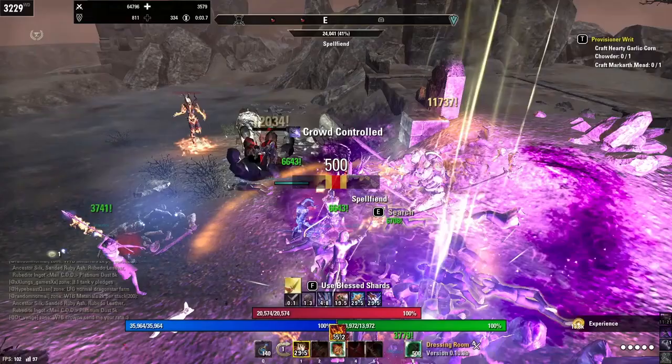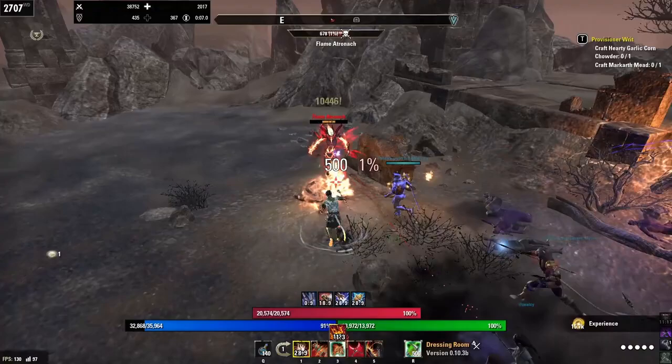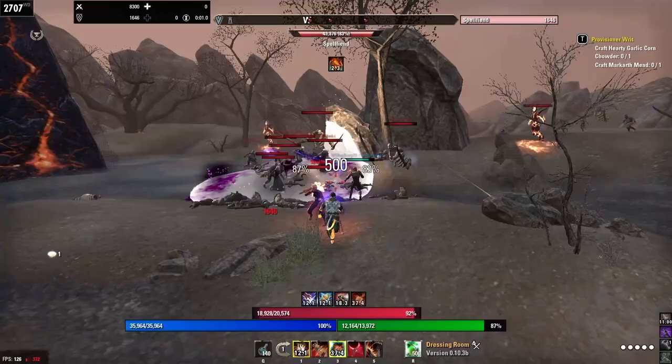There's a rotation for every single one of these — it's usually a counterclockwise rotation, but as you can see on the map, this is the rotation for this specific one. You kill all these, do the rotation, and just rinse and repeat. It is a very easy way of leveling up — that's actually how I leveled up to 1400.